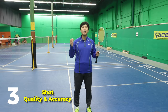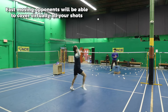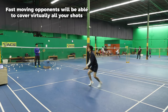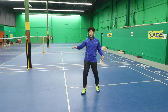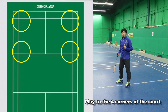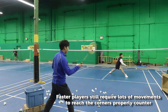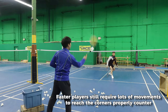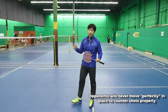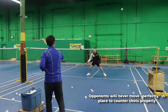The third thing you need to be doing is shot quality and accuracy. If you have a really fast opponent, they're going to be covering the court really quickly, so if you're barely making them move, you're speeding them up. We need to make sure we play to all of the corners, because no matter how fast you are, there's a limit to how far you can reach. No matter how fast they move, they're never going to reach perfectly to every edge of the court. So if you're able to play shots close enough to the edges, they'll still have to stretch, giving you more time to hit.